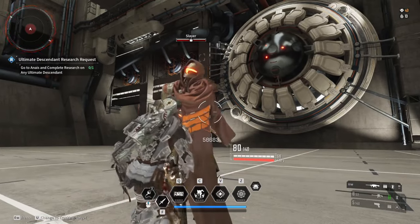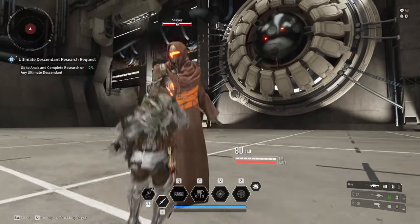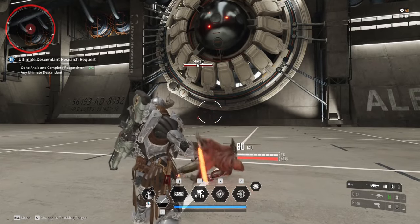Next up is the sword — higher damage, hitting here for 58,683, but with almost no stagger time. Just like the tomfa, you can knock down the enemy with a jump or grapple attack. This module has the shortest cooldown at about five seconds.